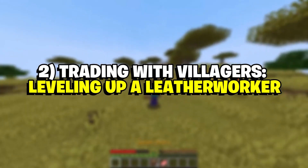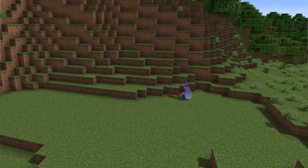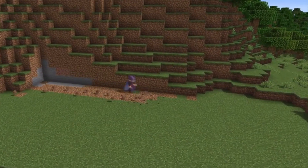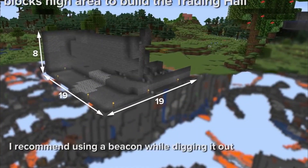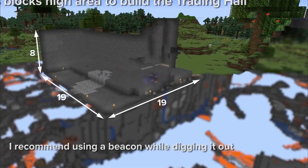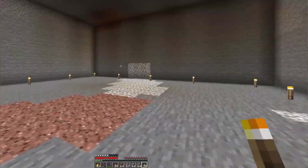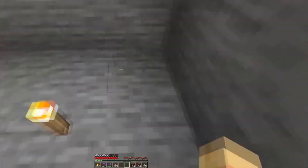The second way to get a saddle is by trading with villagers. Specifically, players must find a Leatherworker villager who has reached the master level. This villager will offer a saddle for 6 emeralds. This trade is always available in Java edition, but only 50% of the time in Bedrock edition. To level up the Leatherworker villager, trade with them using leather, rabbit hide, or scutes as currency. As players continue to trade with the Leatherworker villager, they will gain experience points which will allow the villager to level up. Once the villager has reached the master level, one can then trade with them to obtain a saddle, among other rare and valuable items.